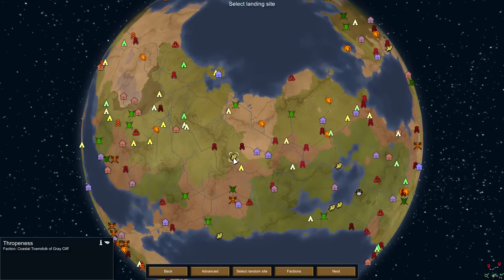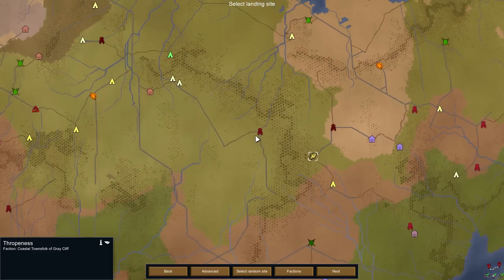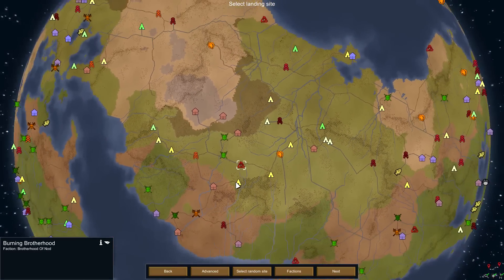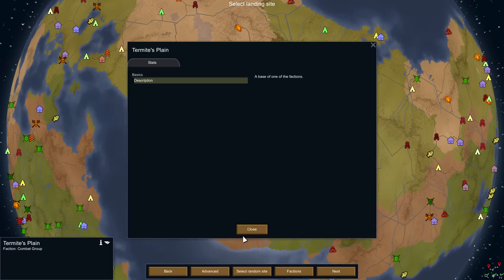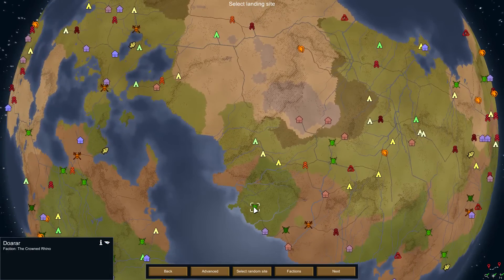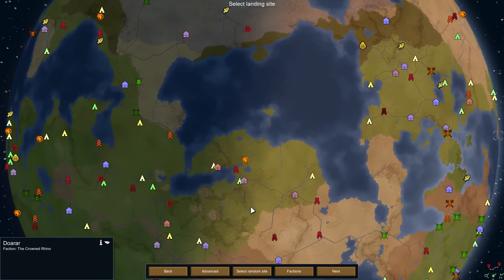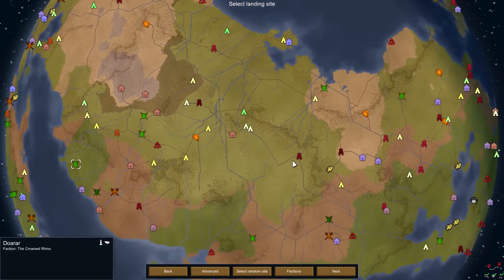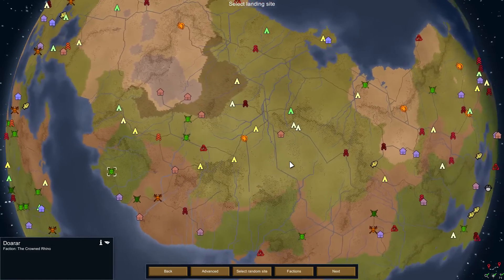This looks like quite the mess. We've got Coastal Townsfolk — not quite on a coast, they're actually in the middle of a road, but that's okay, they don't have to be successful. We've got GDI, there's some Nod, the pirates. As far as biome goes I'm just going to go with something simple again. I don't expect this to last very long, but if it does, just on the off chance everything seems to work and it's oddly fun and interesting, I'd like to be able to survive.